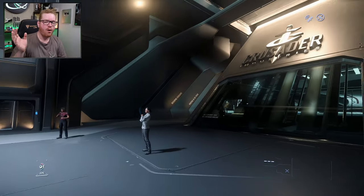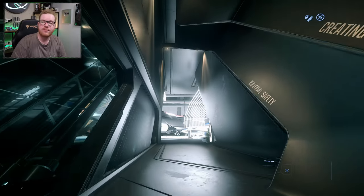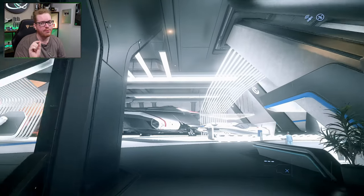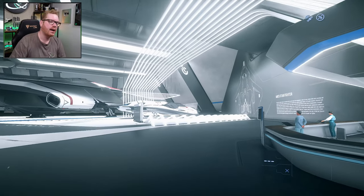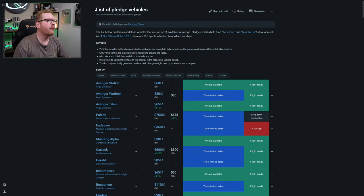The first order of business is to figure out where you can actually get access to the ship you want to buy. Is it even buyable in-game? Because not all ships can be bought in-game - sometimes they'll be added later if it's a relatively new one. I found this site over on the wiki with a little pledged ship section. Those are all the ships you can actually buy for real money, which will also be available in-game. First, make sure whatever ship you're interested in says it's flight-ready. Just because it's flight-ready doesn't mean you can buy it. Some ships will be buyable in-game later, but if it's not flight-ready, you won't be able to actually see it in-game.